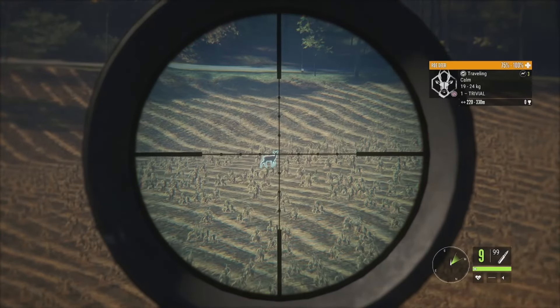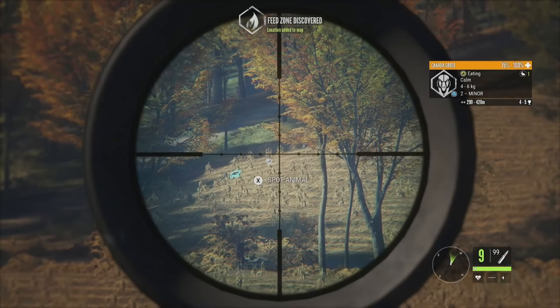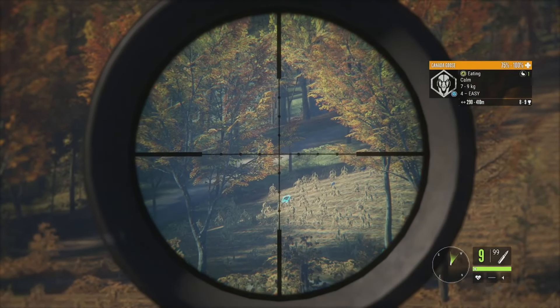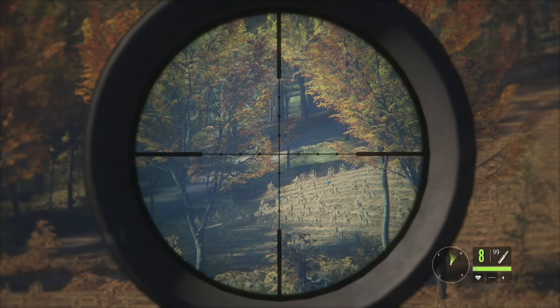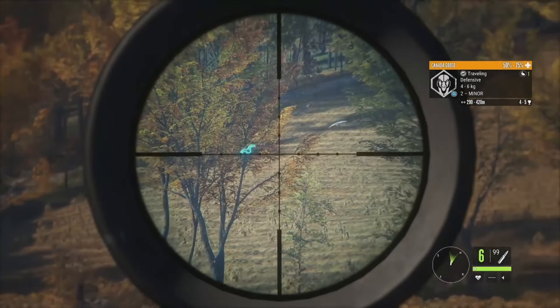We look around a little bit and see if we've got anything else. There's a level 1 female roe deer. There's also some more geese — level 2, 4 to 5 for that one's estimates; a level 3 female; and a level 4 that goes up to 8 to 9 — he's a pretty big one. Let's see if we can get him as well. We shot just over him and got the level 2 instead. Didn't get the level 4 but did get a level 2 — I'll take it.